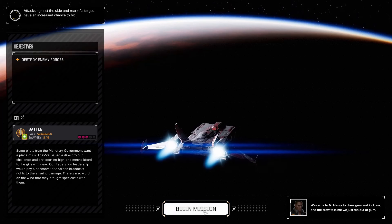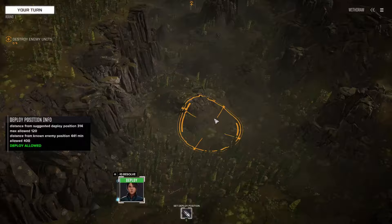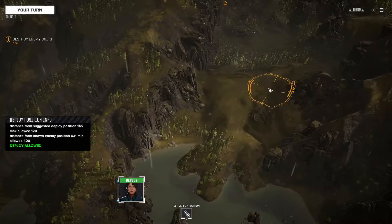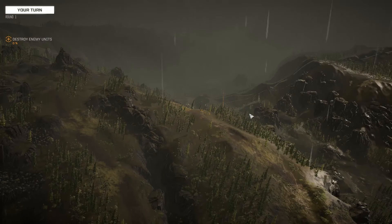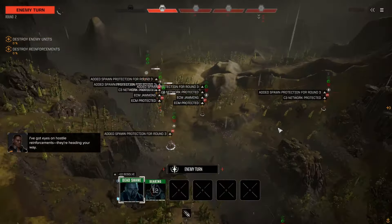We're going in with only two mechs - two super heavies - against what is probably eight enemies. Let's see what happens. I don't have anyone on this guy, let's just give you Bearing. Bearing has all it needs - Assassin and all that. That'll do, perfect. Let's try this experiment - only two mechs against eight - see if we can make it happen. See you guys in a moment. All right, let's go.